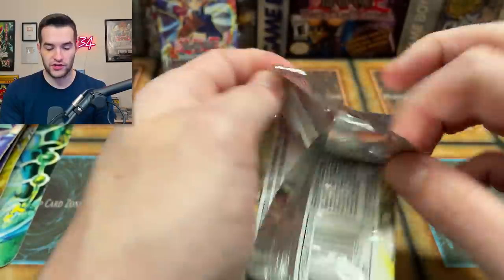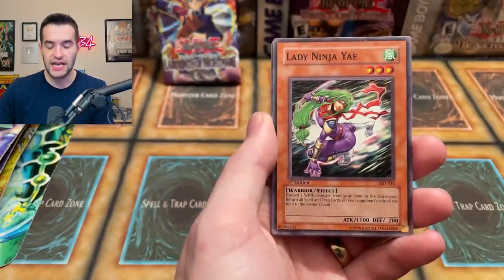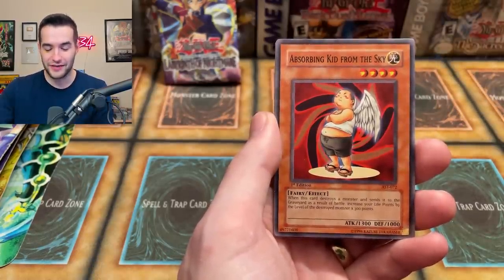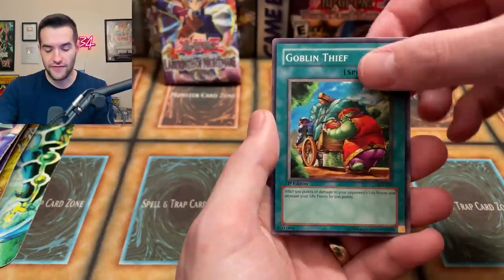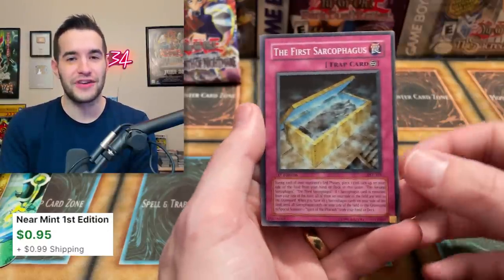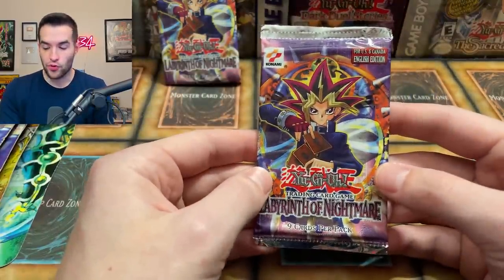Ancient Sanctuary first edition — what shall we pull? So far we are two for two on Ancient Sanctuary loose packs. There he is — the Absorbing Kid from the Sky. Weapon Change, Lady Ninja, Mermaid Knight, A Ninjutsu Art of Transformation, Absorbing Kid from the Sky again — we've got a Despotir, Desert Taper, 2000 Needles, Goblin Thief. Is it a foil? The First Sarcophagus — our first foil from Ancient Sanctuary! I feel like this is the card we pull from Ancient Sanctuary every time. The foiling looks pretty fire on this card, so we'll take that.